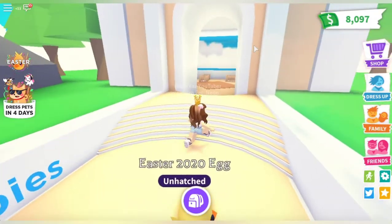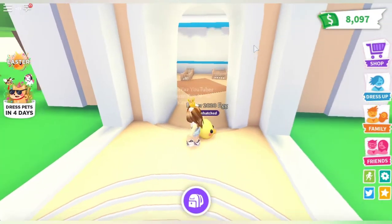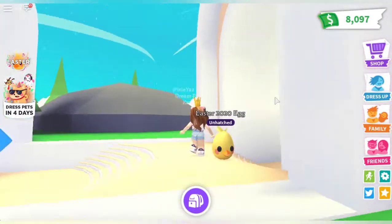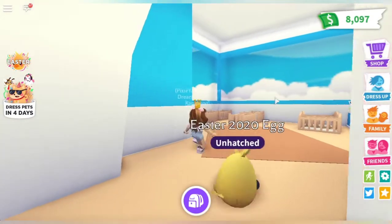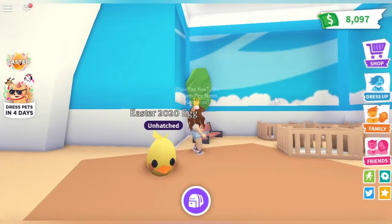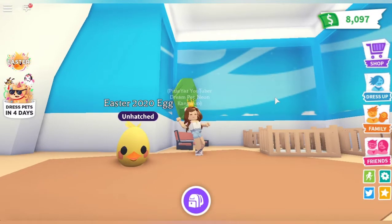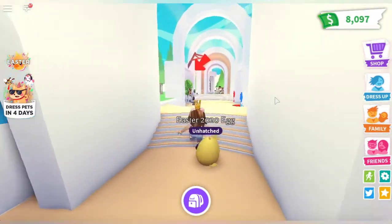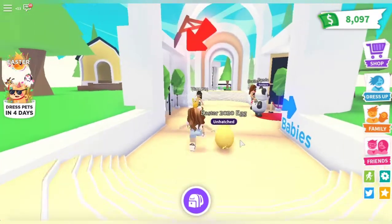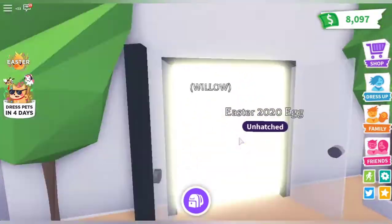We finally have an Easter egg, and it says 'Unhatched,' so I'm guessing we have to hatch it. I'm just trying to find a good angle — this is good lighting. I'll go over here and screenshot that. Okay, that's good. We're gonna hatch this little egg — I'm so excited!